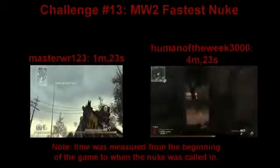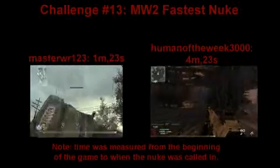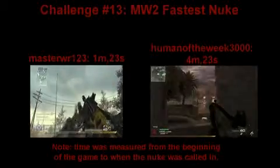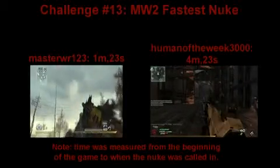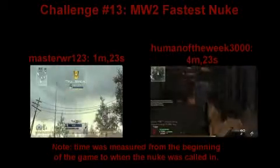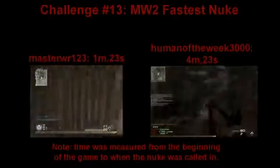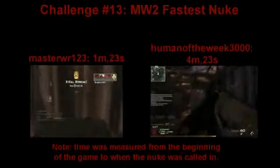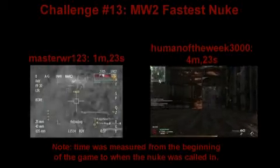Our final challenge, number 13, was Modern Warfare 2 Fastest Nuke — any game mode. Again, we didn't specify class — we just said get the fastest humanly possible nuke. We're looking at MasterWR123 in 1 minute 23 seconds in Ground War on Wasteland. He was smart to use what he used to get the fastest possible nuke. And Human of the Week 3000 with 4 minutes 23 seconds on a free-for-all — it's good to get some PC representation. Don't hate on the guys for doing what they did to win the challenge.